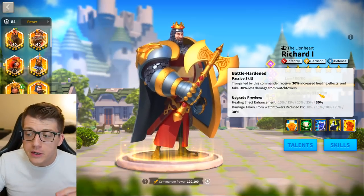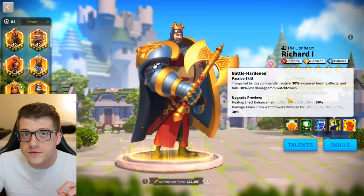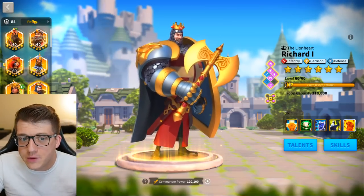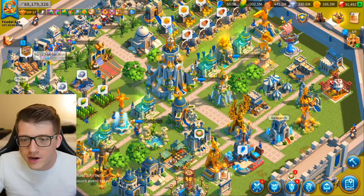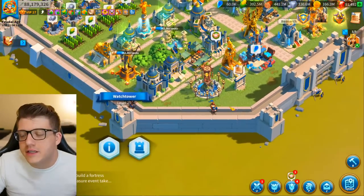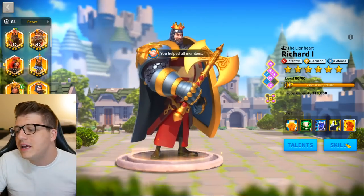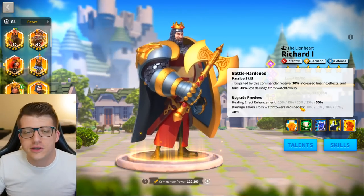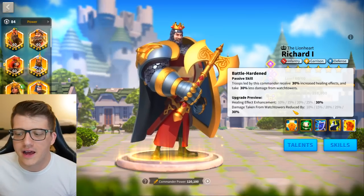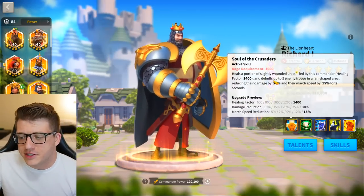His fourth skill says troops led by this commander receive 30% increased healing effects and take 30% less damage from watchtowers. Watchtowers are only on your city wall, and they don't really deal any damage anyway, so that part of the skill is literally nothing. Maybe at the very beginning of the game if you're below City Hall 25 it has some small influence, but at the end of the day it won't matter at all. The healing effect enhancement is obviously good for his first skill, but this fourth skill is not that great overall.